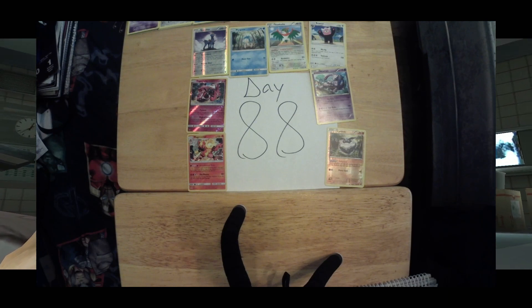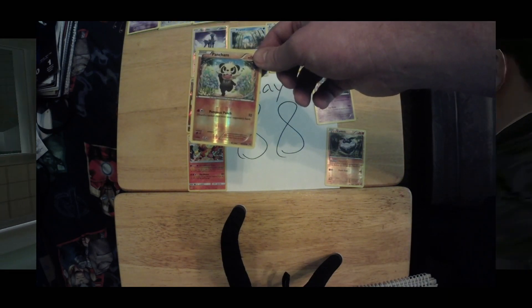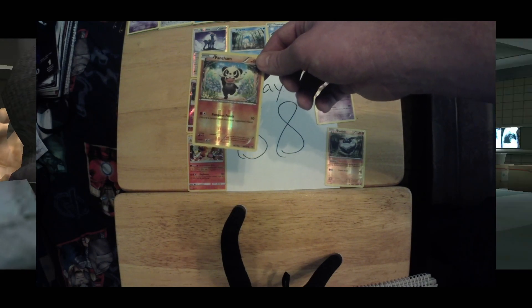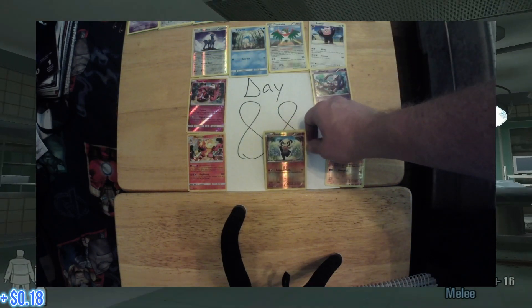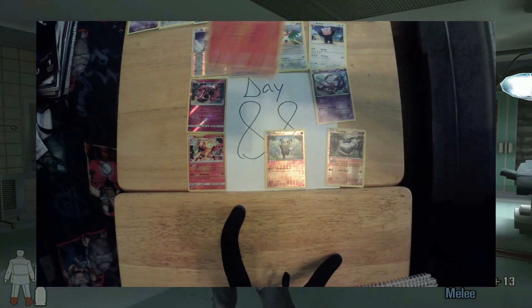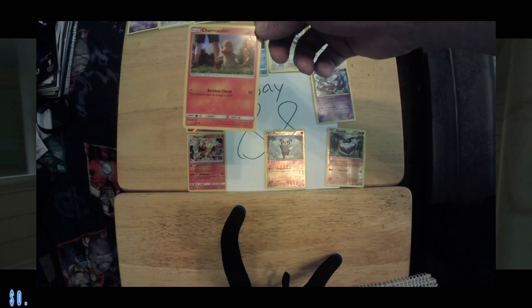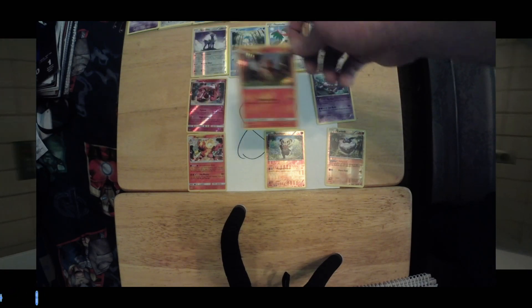And next up on our list, we have a Pancham, 86 out of 162, currently valued at 18 cents. And last, but certainly not least, is a Charmander, 4 out of 18, current value 28 cents.